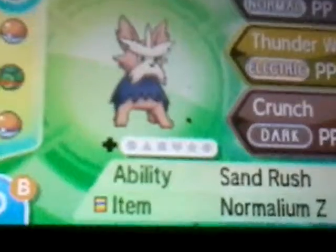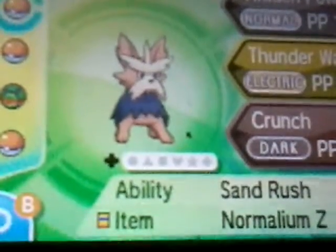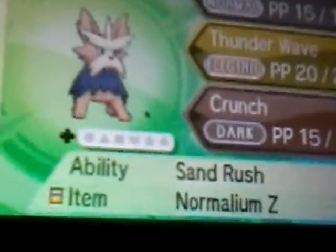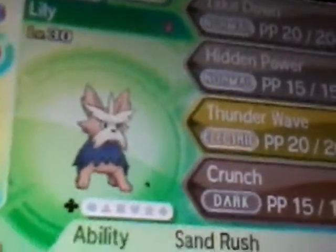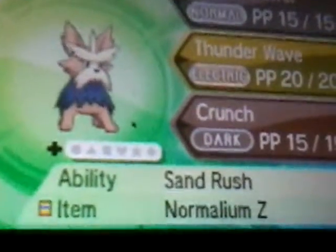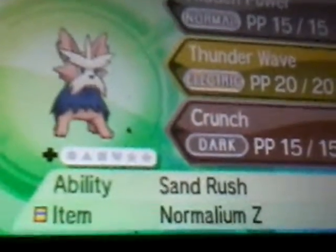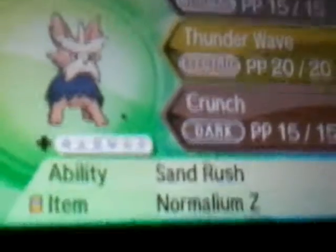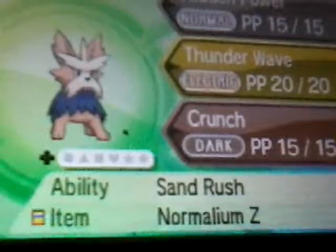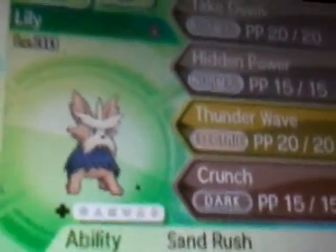Next up we have Lily the Herdier at level 30. Ability: Sand Rush — during a sandstorm it boosts its speed. It knows Takedown, Hidden Power, Thunder Wave, and Crunch. I only taught it Thunder Wave during the Electric Trial because I was having trouble with that. I thought status moves didn't get drawn in by Lightning Rod, but they did.